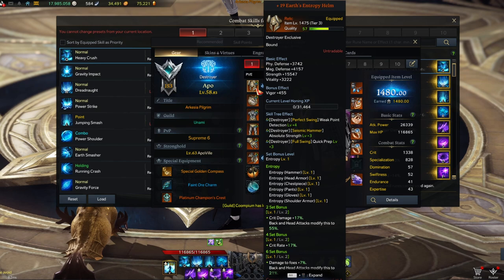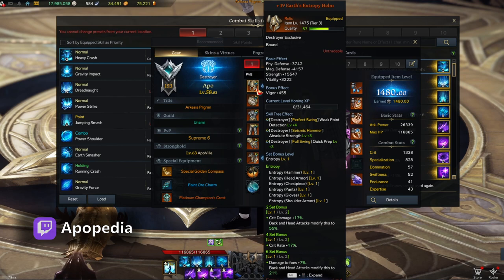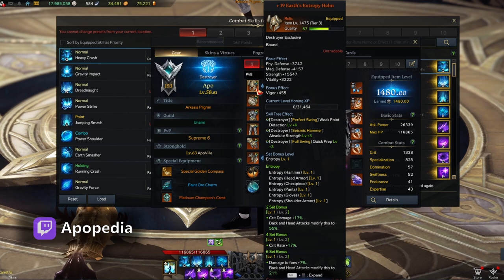For my set, I'm using the full six-piece Entropy set — the best set for Destroyer because all of Destroyer's skills are head attacks, so it gives the most damage, crit damage, and crit chance. If you don't have the full Entropy set, you can start with two pieces of Entropy from Valtan Hard, add two pieces of Salvation, and complete it with two pieces of Argos. If you have more questions, you can find me on Twitch.